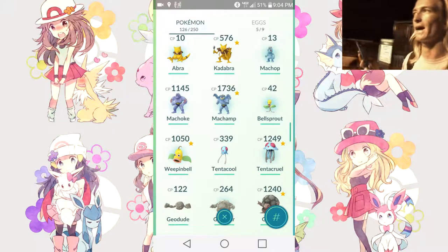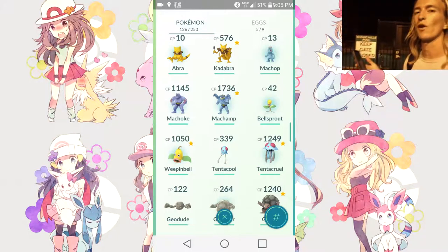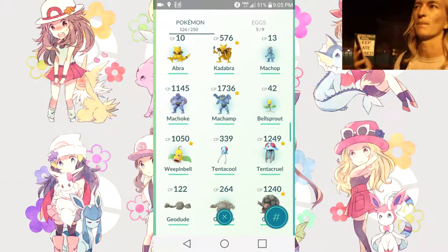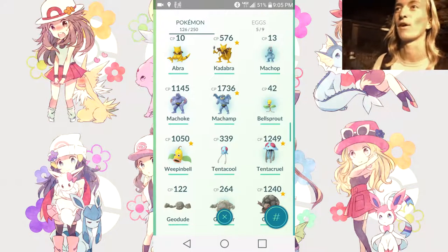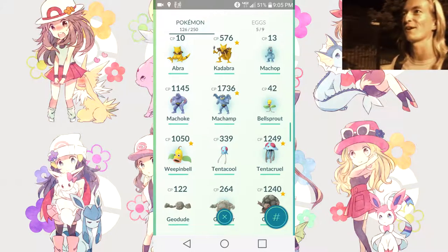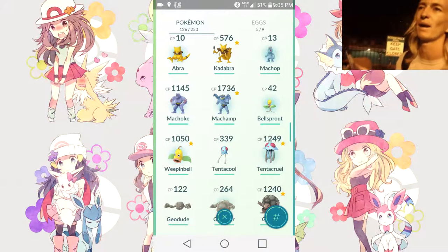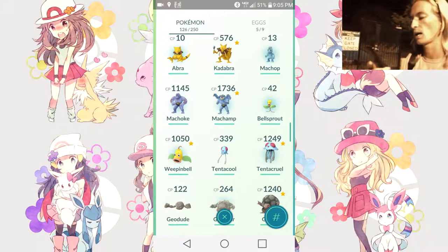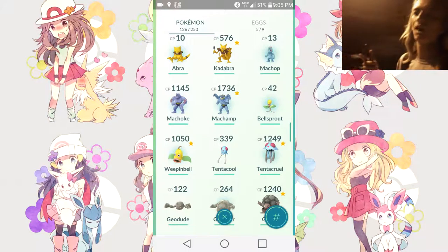Only 20 more Pokémon to go. I'm very close to getting Victreebel, Venusaur — basically sniffing it. Blastoise is the farthest out of the three. Charizard is very close. Alakazam is probably the farthest I'm away from. I'm not counting Dratini or Magikarp right now — those are pretty much impossible for me without 10K egg hatches. But I'll catch you guys in a bit and hopefully we can evolve more Pokémon in this vlog.